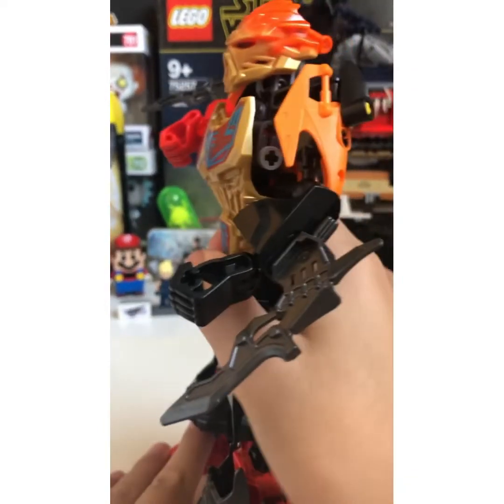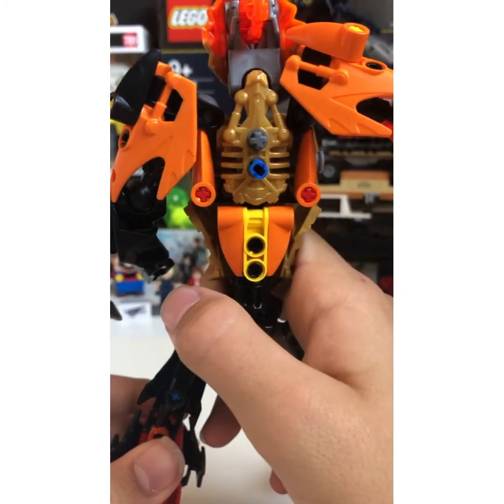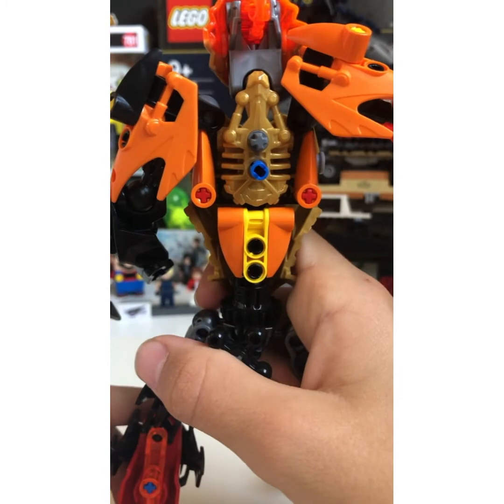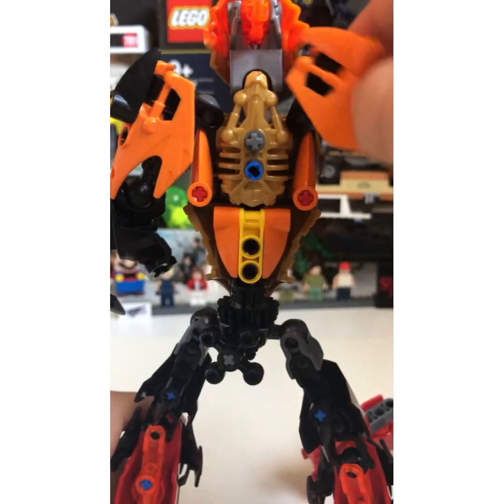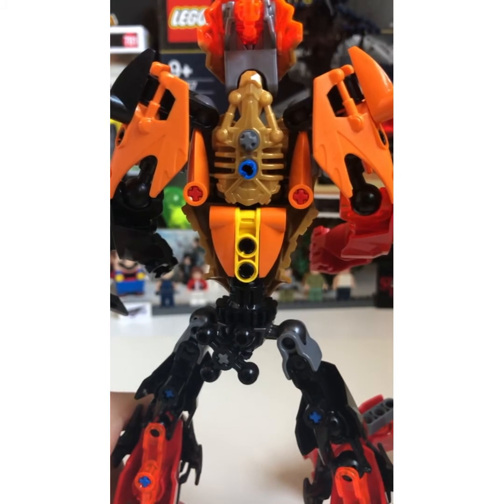And then Ignis is all like, "Yay, I defeated the stuff!" He's also a Uniter, because why not? In the story I created for these guys, the creatures — like Uxar, Ikir, and Melum — they are still alive and well, so they can unite with these guys.